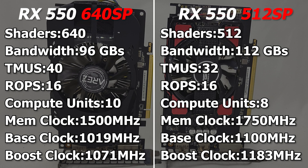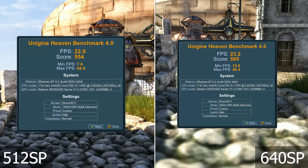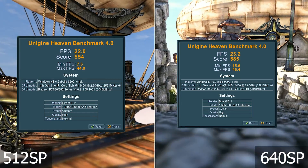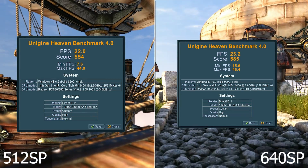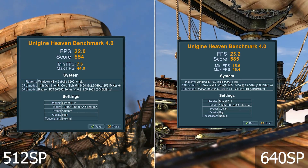So the question is, which one is actually better, as on paper both have weak and strong points when compared to each other. In the Heaven benchmark, the difference goes down to just about 30 points, in favor of the 640 shaders model. But what most want to see is the difference in gaming, so without wasting any more time, let's move on to the benchmarks.